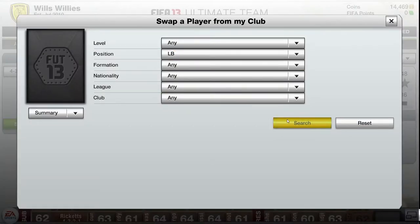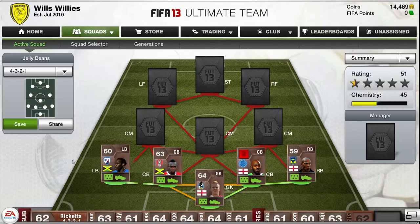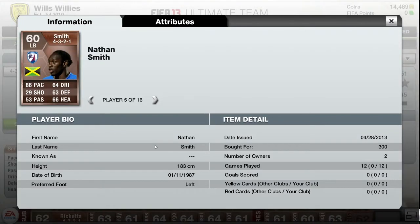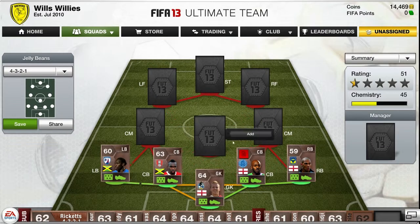Left back we are going to have Nathan Smith. Bought him for 300 coins — 86 pace and he's actually got some really good defending stats. So for 300 coins he's absolutely worth it.